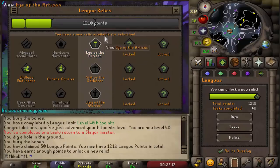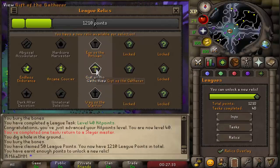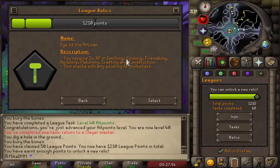I think the Eye of the Artisan is the one I had in mind. But the first option is Way of the Warrior — I would definitely take this on my Slayer-only account. It gives two times XP in attack, strength, defense, prayer, range, and magic, stacking with existing multipliers. Gift of the Gatherer is good, but not as good as Eye of the Artisan. Eye of the Artisan gives two times XP in smithing, cooking, firemaking, Herblore, fletching, crafting, and construction. Herblore is definitely going to be the hardest to train, which is why I believe this will be the best one to take.